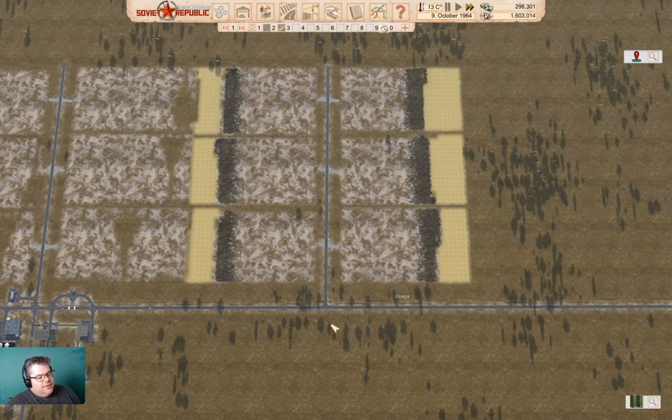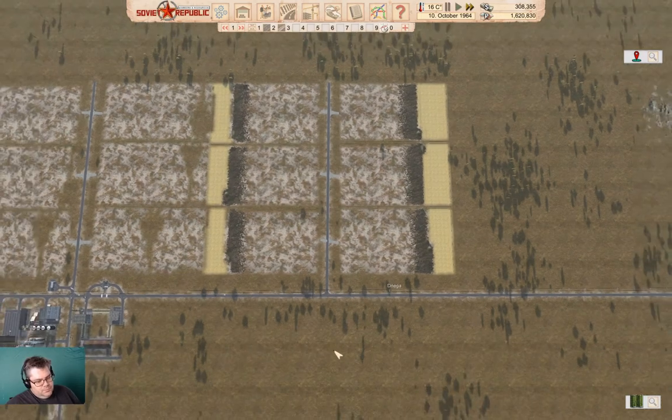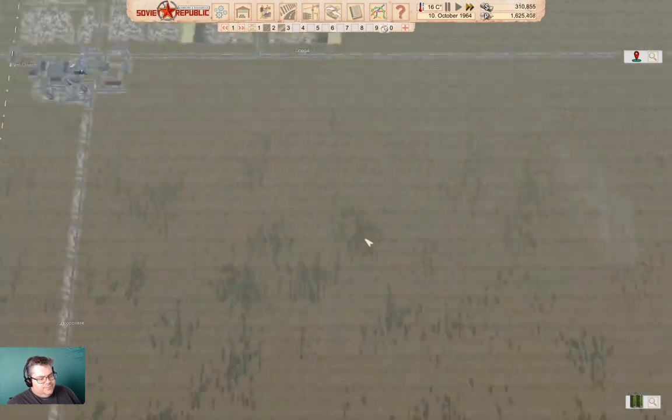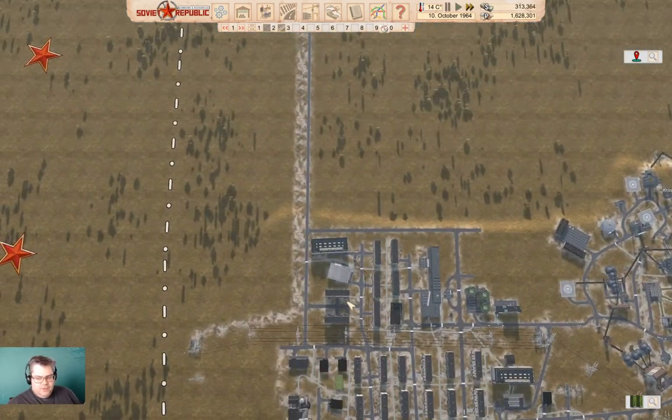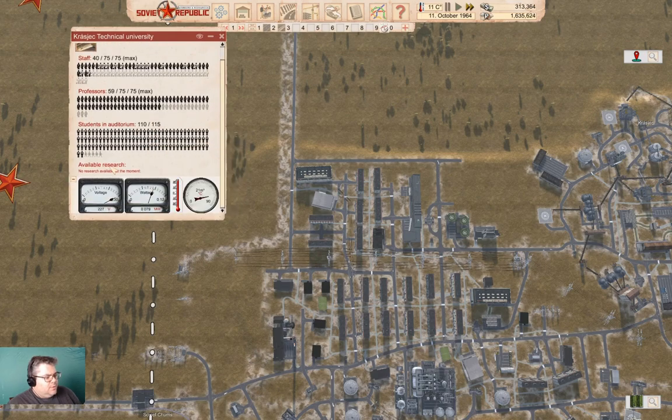We've got exports happening in dollars and plenty of rubles coming in, so we don't have to worry too much about running out of cash. We can probably just let this tick along in the background and we'll have plenty of cash to do what we need to do. I want to first check in over here — we've got no research available.